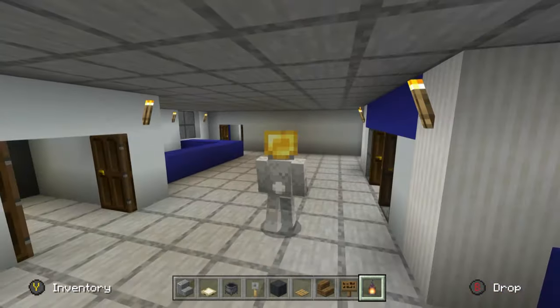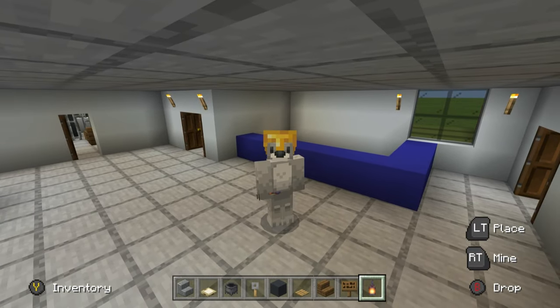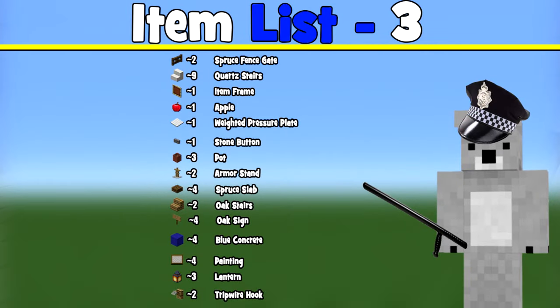The next area is going to be quick — the reception area. There are a few crossover materials. Here are all the materials we'll be using to make the reception area — please make sure you have access to all of them and enough of them as well.